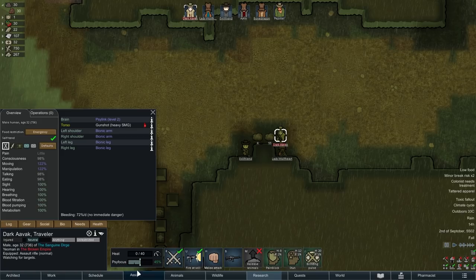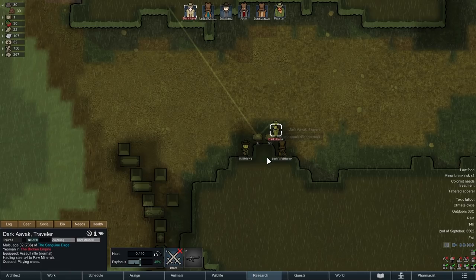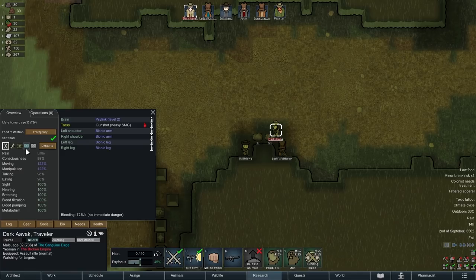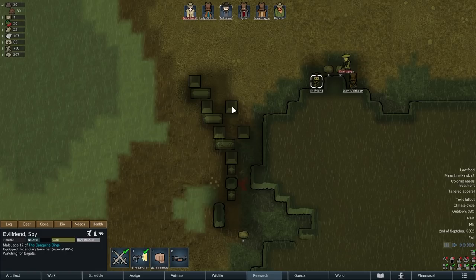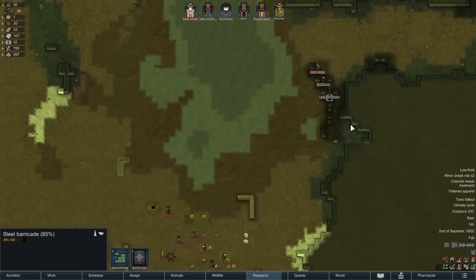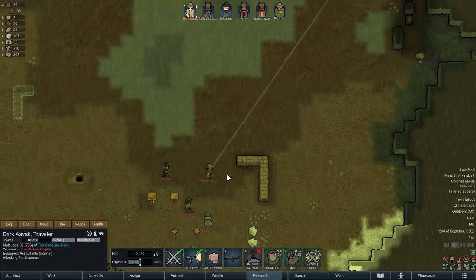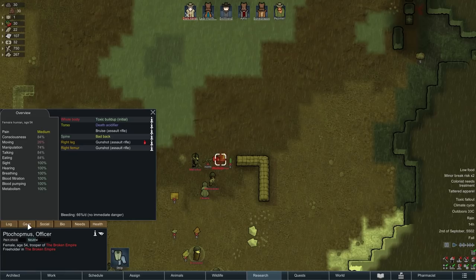Dark Avak doesn't appear to want to self-tend, so let's pop him back onto regular healing. Now let's get our people into their designated positions. There's a little bit of damage here but nothing to really worry about. This should offer significant amounts of protection. From our current position we've got a 23% chance to shoot the attacker over here.